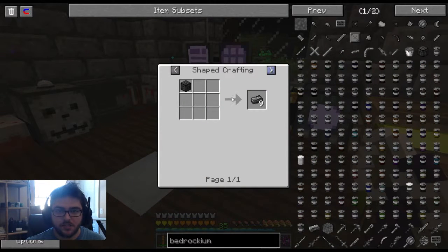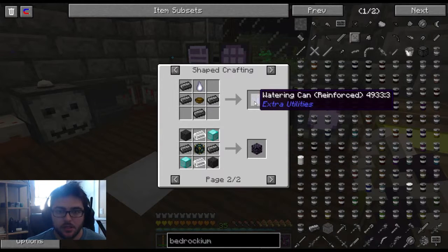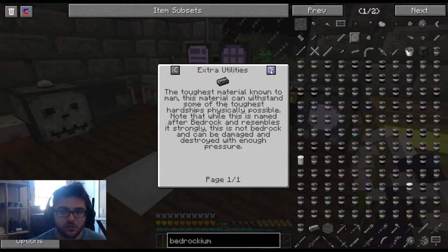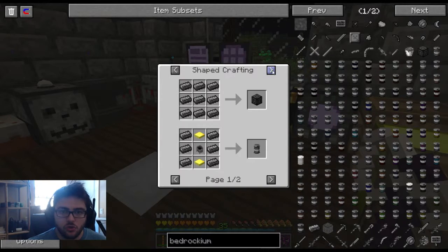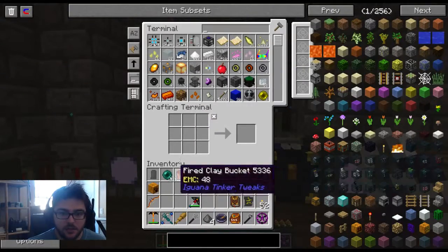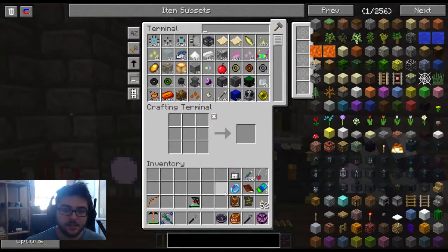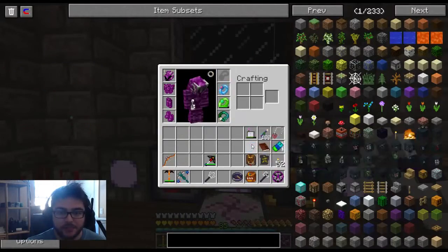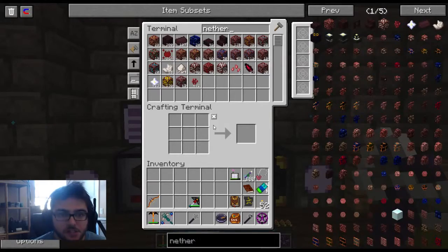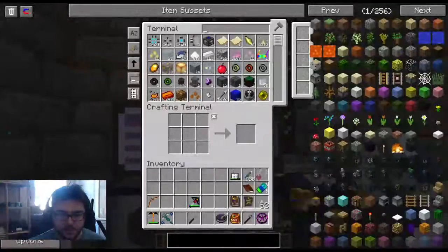It's got EMC — awesome. Because bedrockium is legit. We can make bedrockium drums with it. Okay, so what exactly can we use? Bedrockium drum, port of the last millennium — yeah! And the watering can, which we have, we can use it to make hyper energy transfer nodes. That was a good find, indeed a good one. We probably couldn't have asked for a better find. That was awesome.